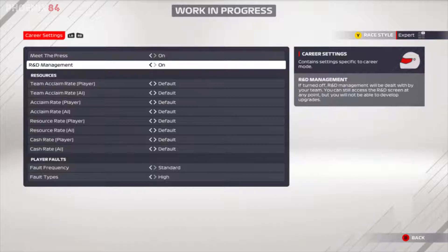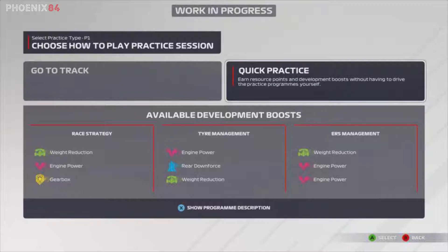There's also a 'Quick Practice' option which earns resource and development boosts without having to drive the practice programs yourself — it sounds like simulating the practice session. You get three programs every practice session, and you build knowledge that boosts development. That's essentially what the practice programs are all about in F1 2021.